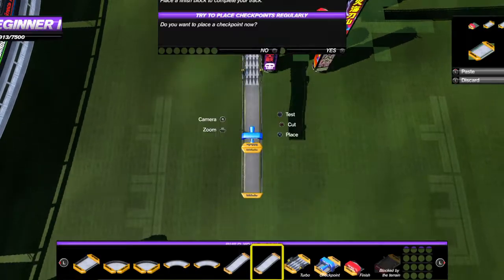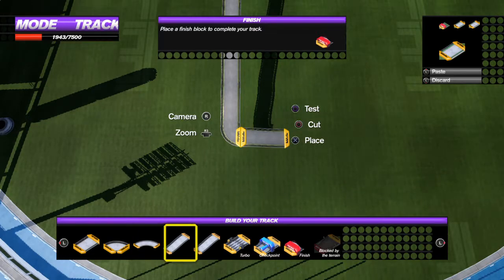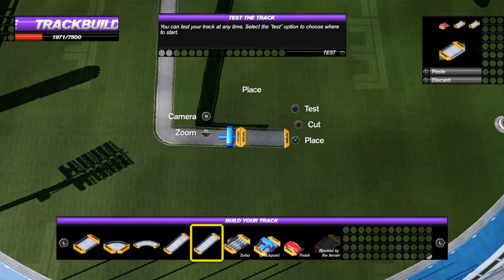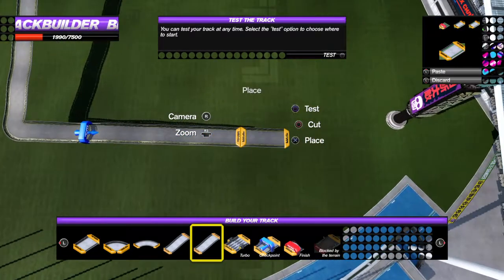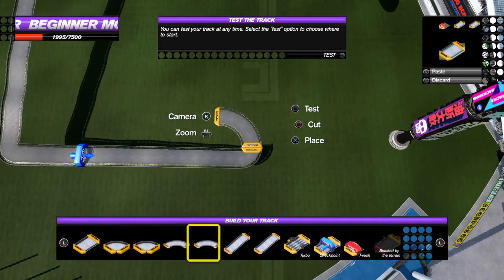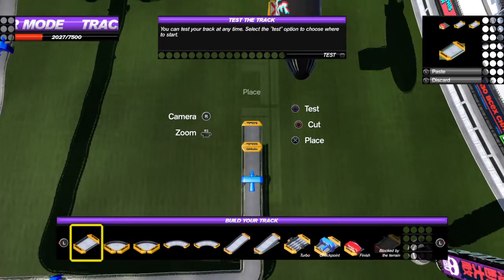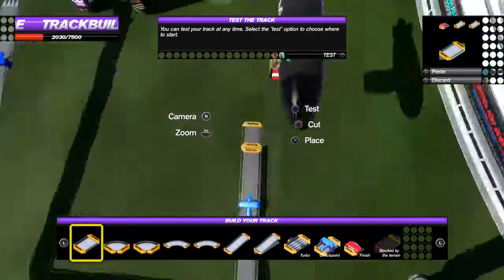And then... it looks like we've turned the corner, yeah, unintentionally. I think we've actually reached the ground. Almost. That's a very tight corner. And then, yep, we've reached the ground. We've reached the ground now. Then we've got the finish.